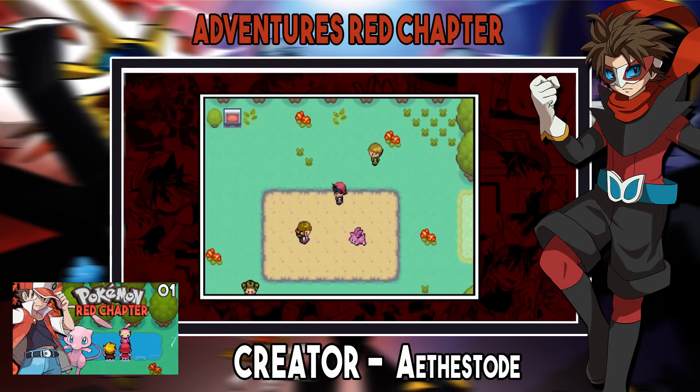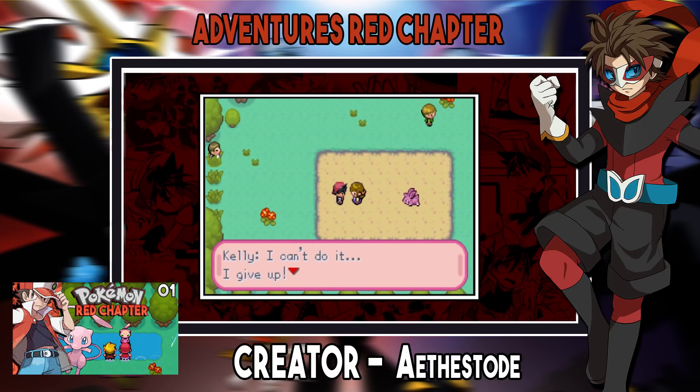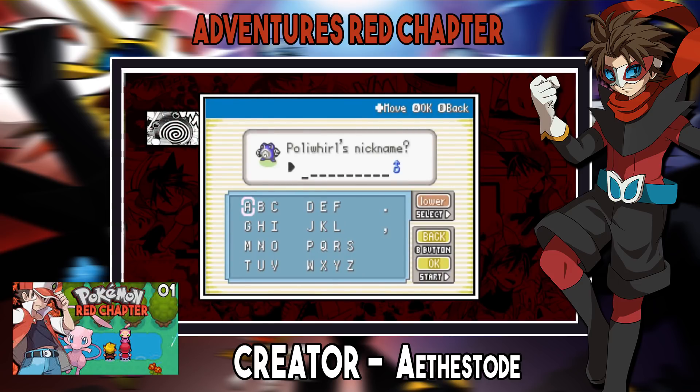Number 1: Pokémon Adventures Red Chapter. This game has gone through so many updates and there's another update coming this Christmas Eve — I'm tempted to do another playthrough from scratch because it's changed so much. Basically you follow Red's story from the manga, but so many new original things have been added like custom Megas and custom story characters. It's well worth a play. With every update this game just gets better and better, and graphically it has improved so much with loads of new things added.